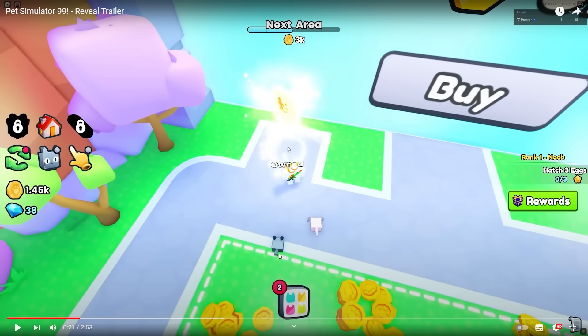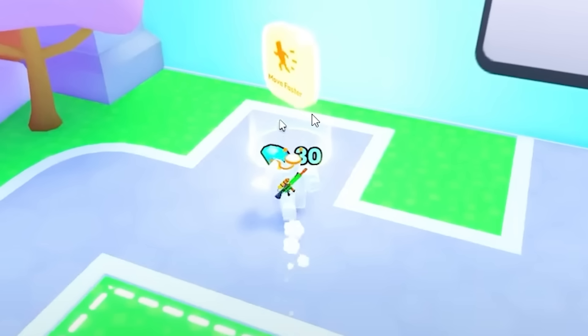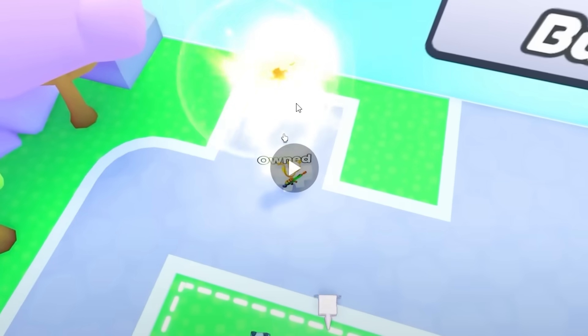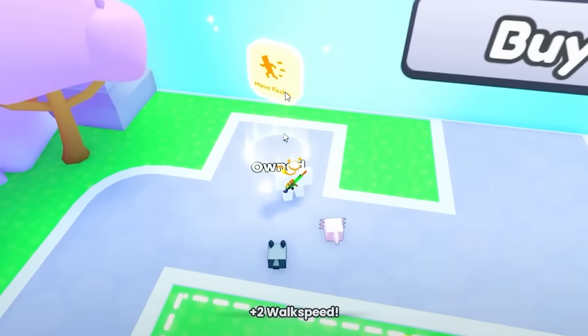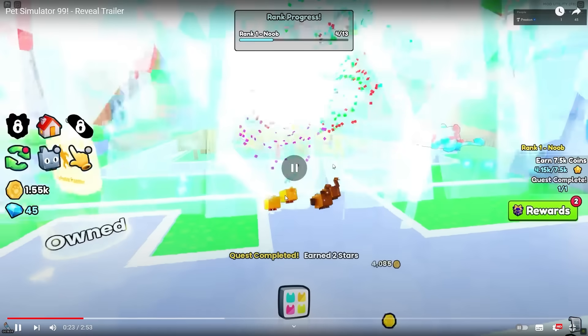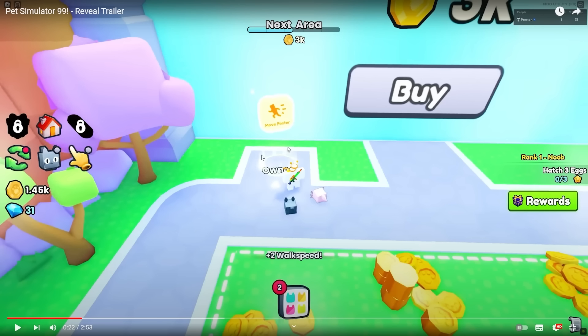He's gone up to something — there's a rewind — he's gone up to this thing which is a 'move faster' pickup. So he's unlocked a movement ability instead of on an upgrade machine, he's kind of picked it up as he's gone along. Plus two walk speed. These kind of upgrades are progression as you go through the game rather than using the upgrade machine to buy them.